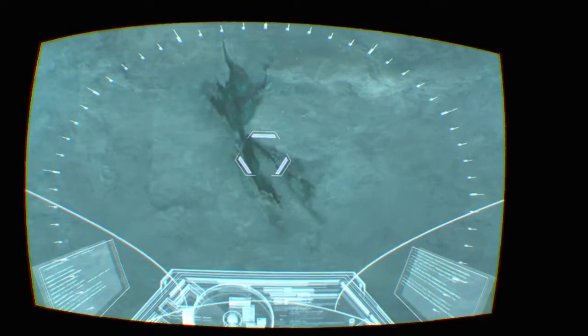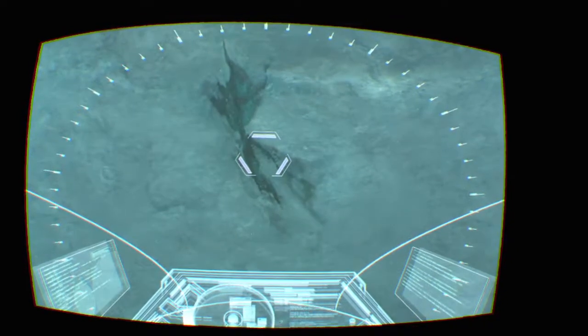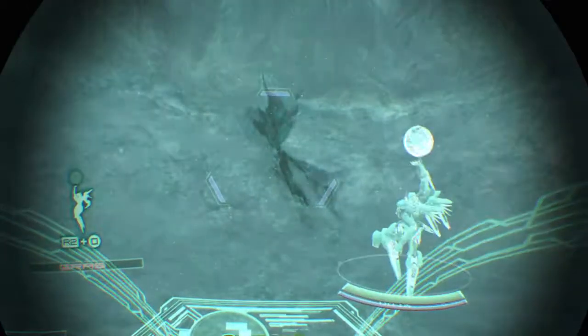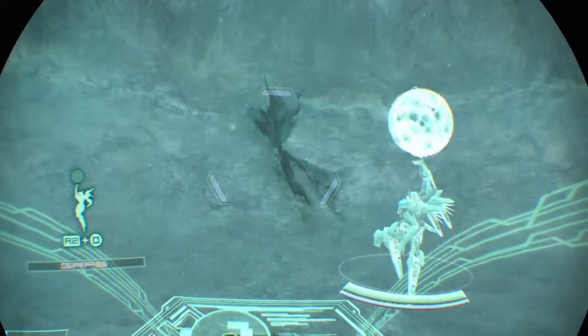The cursor is on. Destroy with a burst attack. Stop moving and keep pressing the R2 button, then hit the square button for a burst attack.